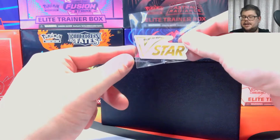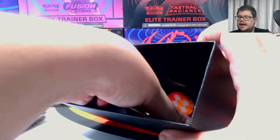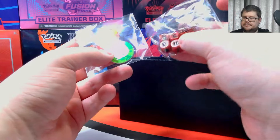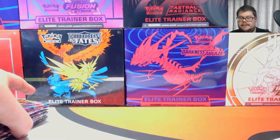You get a V-Star marker — I think it's used in the game when you use a V-Star move. You get some bits and pieces: some dice and some counters. And that is what you get in the box.